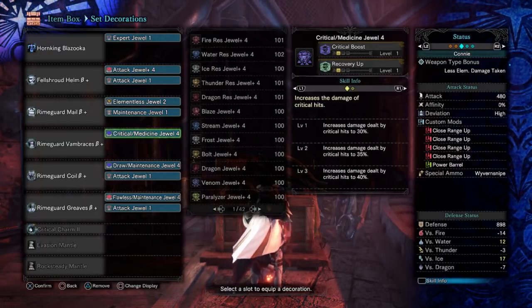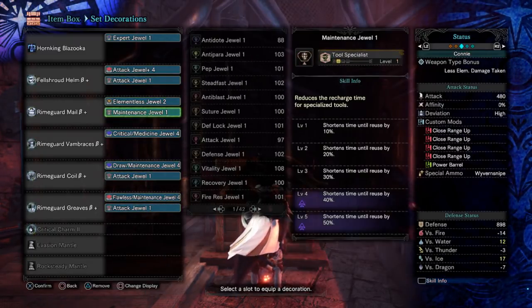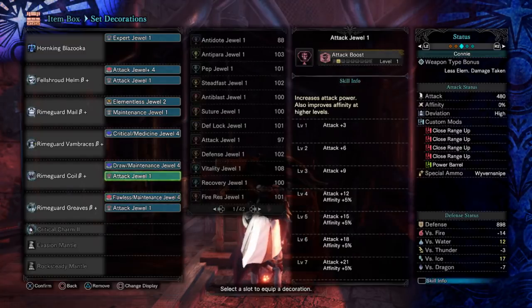The decorations are a little tough. Attack Plus you might not have — you can always drop one point of recovery up and two points of tool maintenance, as those aren't a big deal. Worst case you can drop maintenance for another point of attack, but it's really up to you.